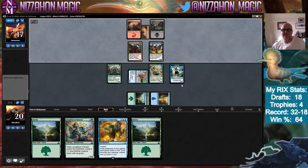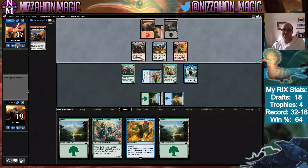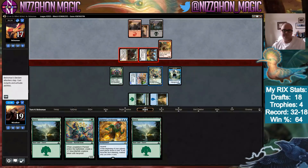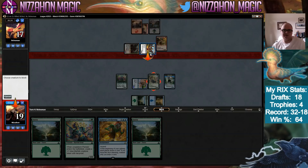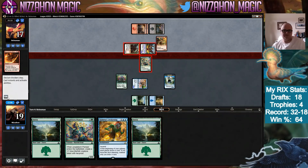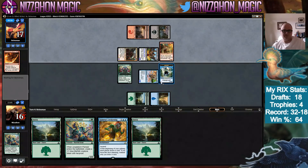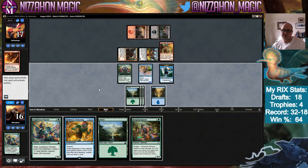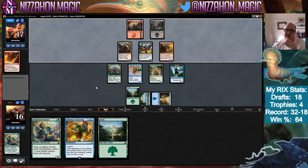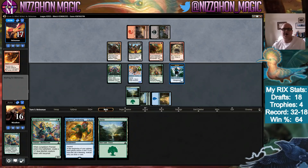We know they drew a Daring Buccaneer — but what else? They also have a Fathom Fleet Cutthroat — good to know. Both guys are attacking. They've got a trick. We go to 16. Ranging Raptors is good here because it helps me get the other blue for Kumena's Awakening in addition to being a good blocker. They just play Rummaging Goblin — works for me.